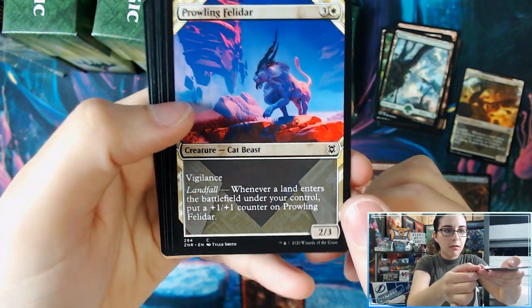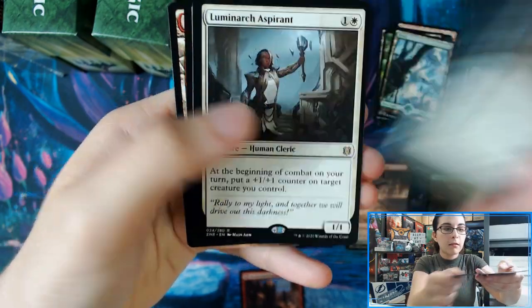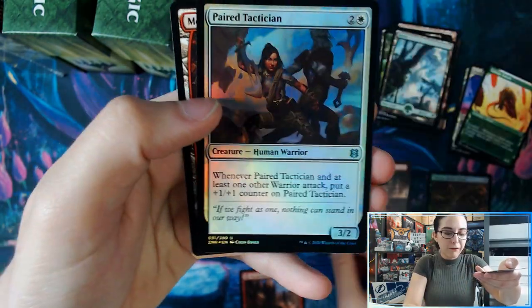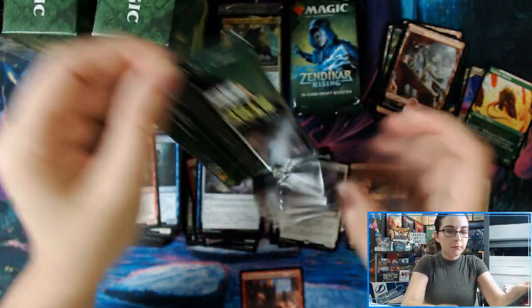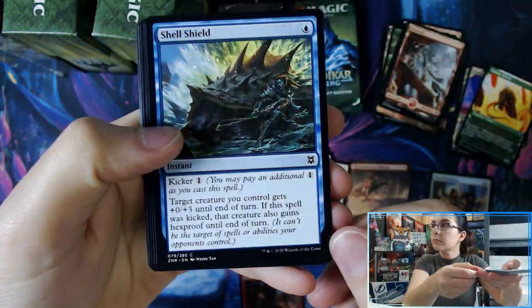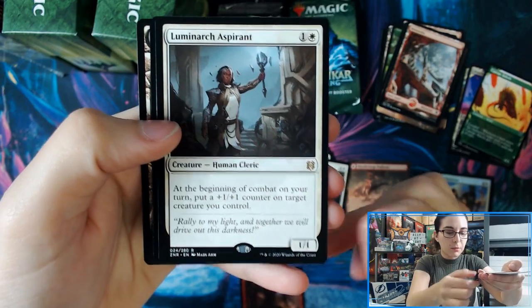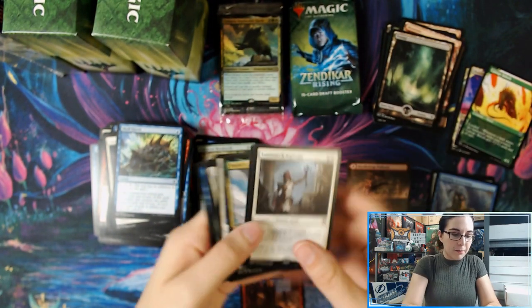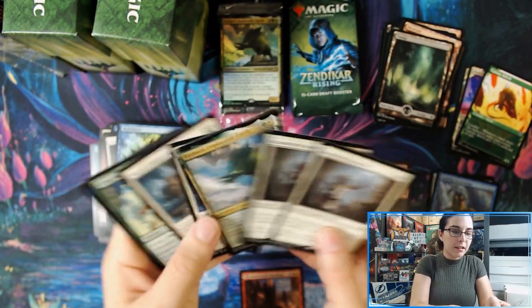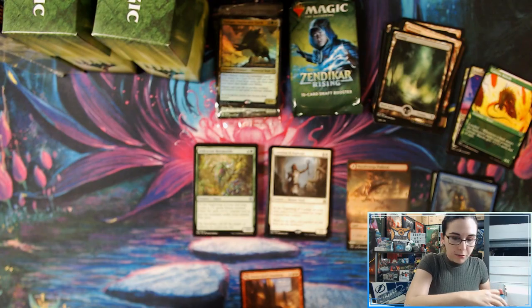We have Prowling Felidar showcase, Canopy Balath right behind it. Then we have Luminarch Aspirant and a foil Paired Tactician. Next pack also has Luminarch Aspirant again, and a Cunning Geyser Mage. That makes two back-to-back Luminarch Aspirants, which is quite interesting. That's different from kit one — that was Skyclave Apparition.